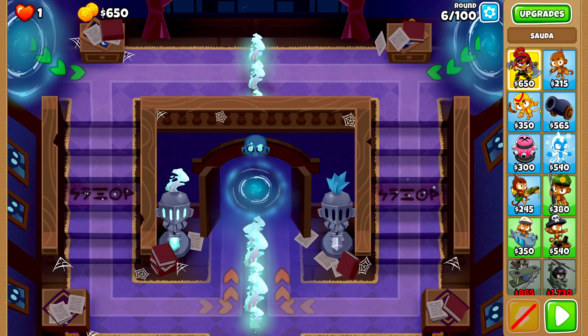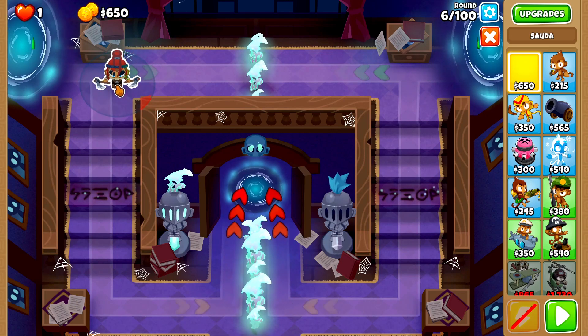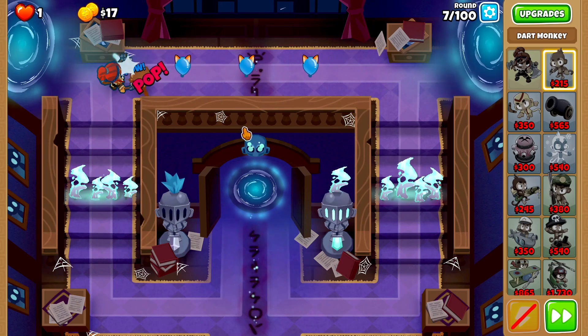In today's video we are going to be beating Midnight Mansion on CHIMPS. The first thing we do is start off with Sauda placed right here, then as soon as we have enough money we're going to grab a dart monkey and place it right next to Sauda.